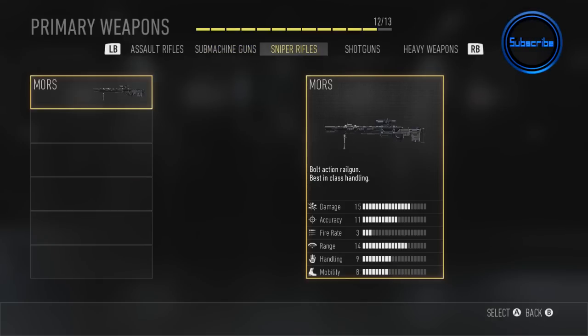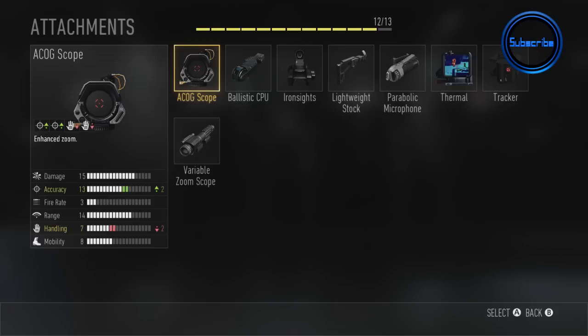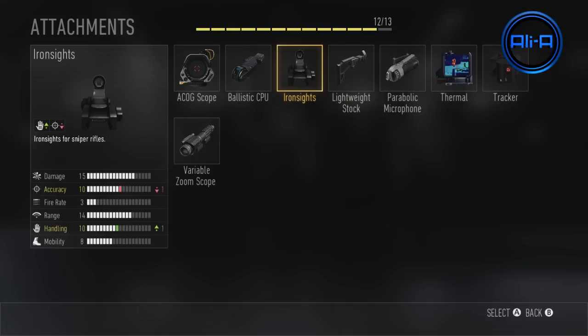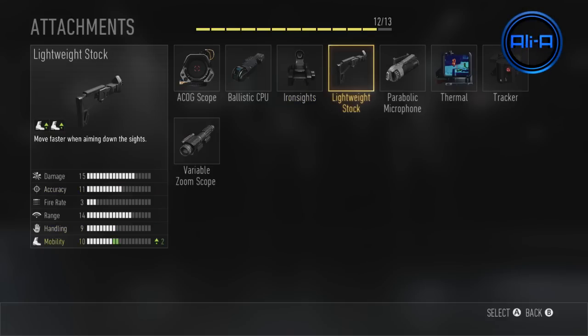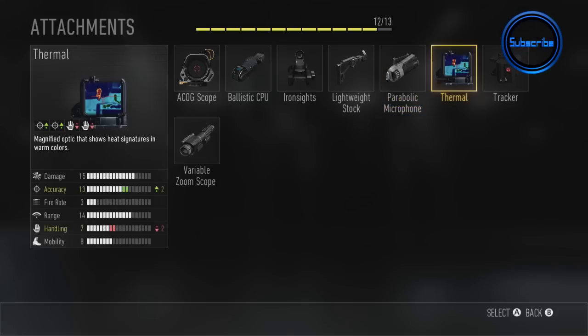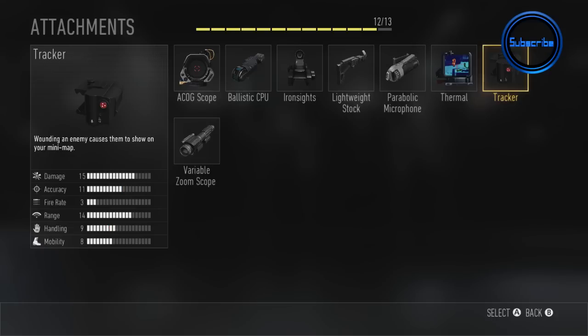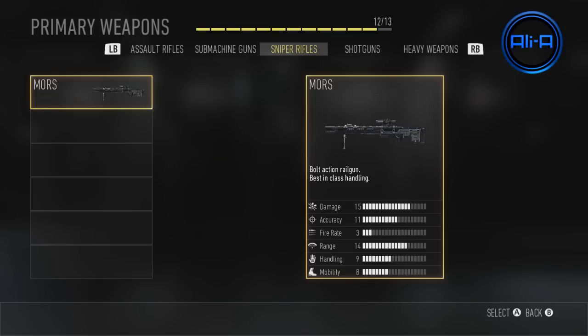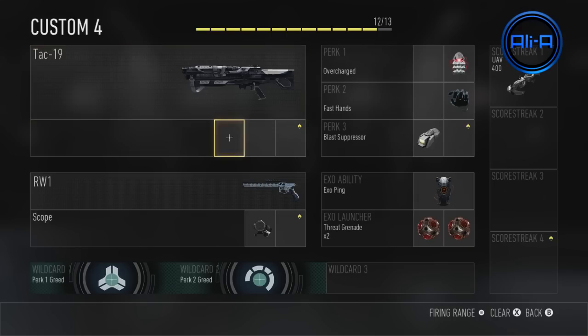So we've looked at assault rifles and submachine guns — next up is the sniper rifle attachments. Again we've got the ACOG scope, which will be very interesting on snipers. We've got a ballistic CPU which reduces sway — I used this a lot. Iron sights, which you'll have seen gameplay of on my channel. The lightweight stock was very useful, allowing you to aim down sights and move quickly side to side. The thermal attachment looked ridiculous on the sniper rifle — it looked crazy. And then the variable zoom gives you three levels of zoom: close, mid, and longer range, which you can adjust while aiming down sights.